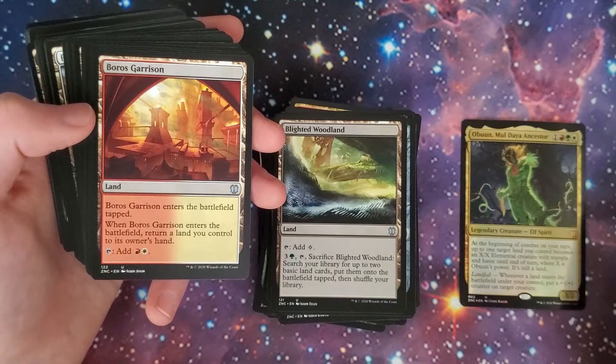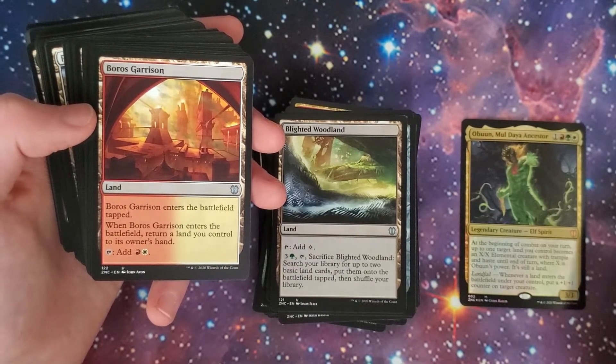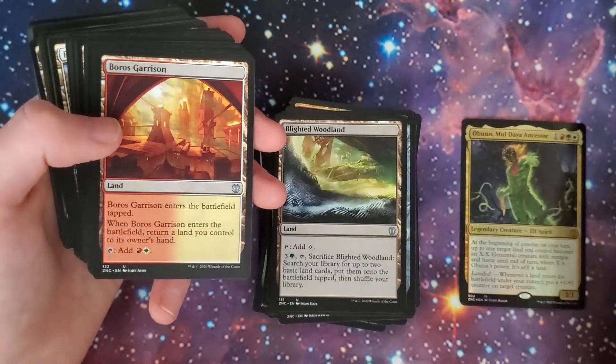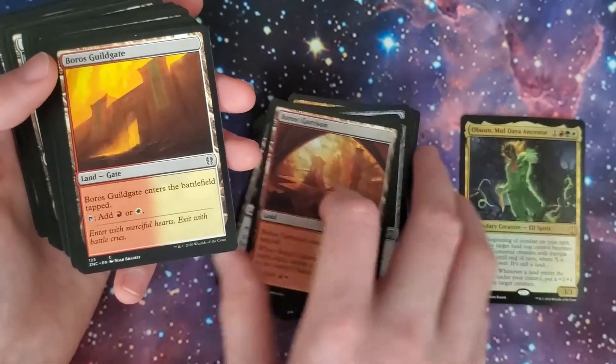Boros Garrison enters the battlefield tapped, taps for a red and a white. When it enters the battlefield, return a land you control to its owner's hand. So that's pretty handy — more ways to bounce a land. You can also use Evolving Wilds or Terramorphic Expanse in this deck for good effect.